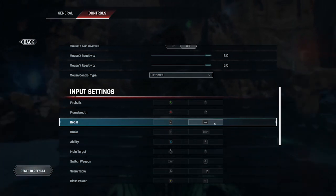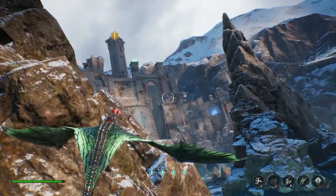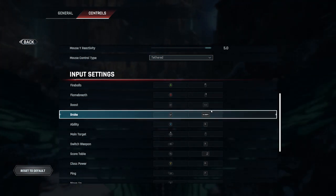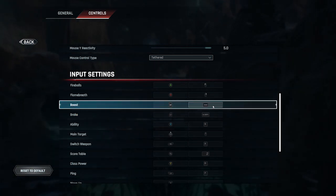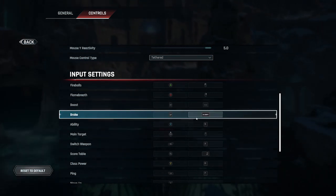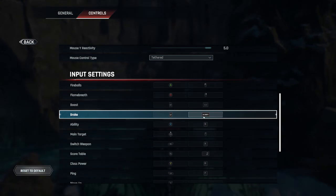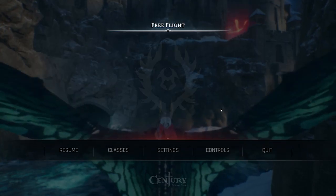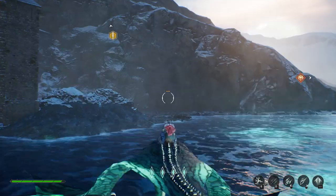Something else I want to talk about — these are the two most important things. Essentially all you need to know is boost and brake. Those are the only two controls you need to worry about in terms of extra button presses for making sharp turns and tracking your targets better in close quarters. I currently have my boost on the space key — I've had that since beta, it's been the most comfortable for me. Same with my brake key being on shift. I'd recommend putting your brake and boost buttons to something you're very comfortable pressing multiple times in quick succession, because they're very important.